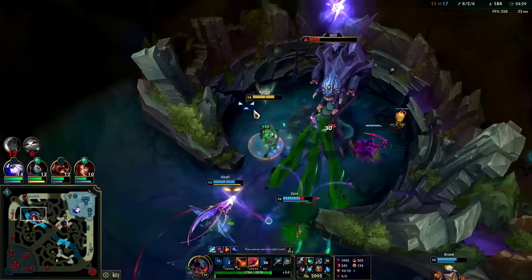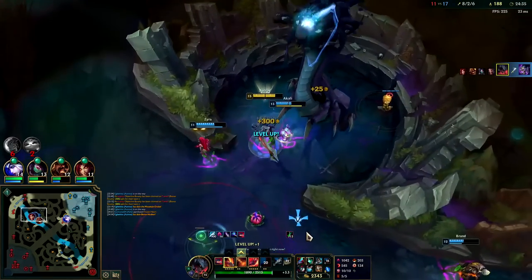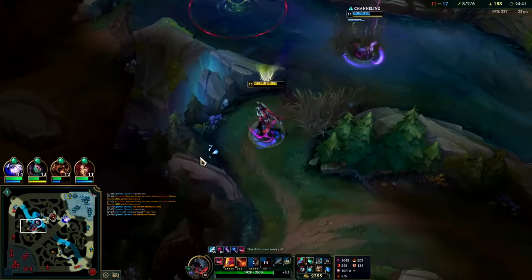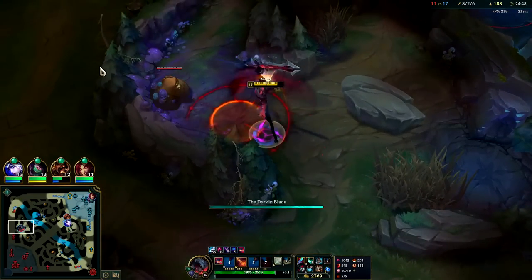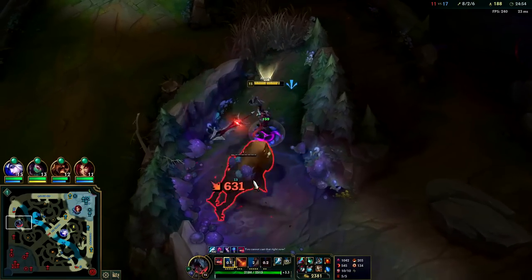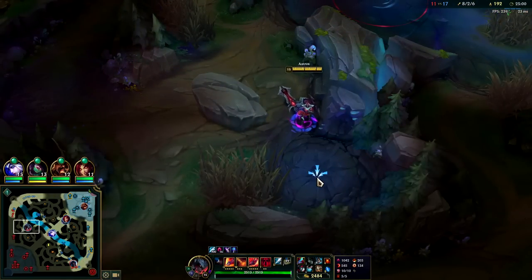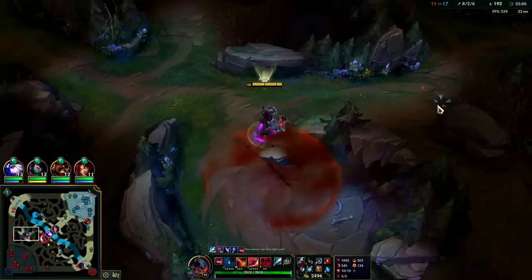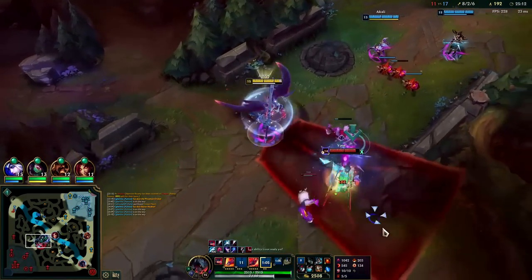Whoever's tanking takes 50% reduced damage to Baron, so ideally we shouldn't be tanking since we probably have the most damage on our team right now. We can look to do an invade. Gramps is up — hold on to my W; still a long enough cooldown that I'd like to have it if somebody pops up. As long as we're near a wall we should be able to get away. There are no wolves here to take but I got R though. Smack him with a W, hit him with a Q.